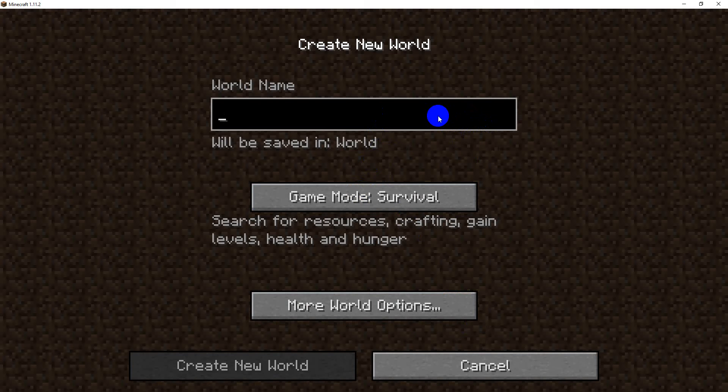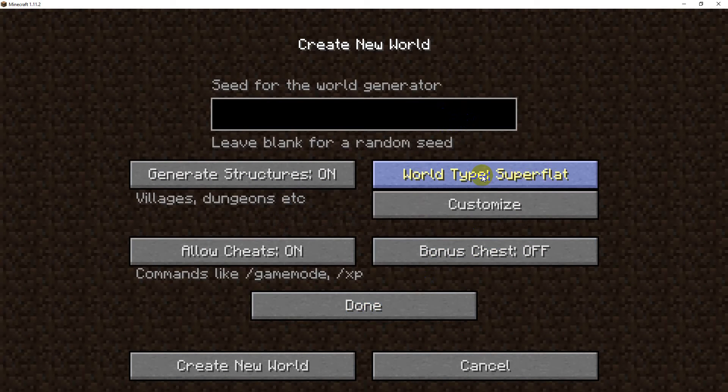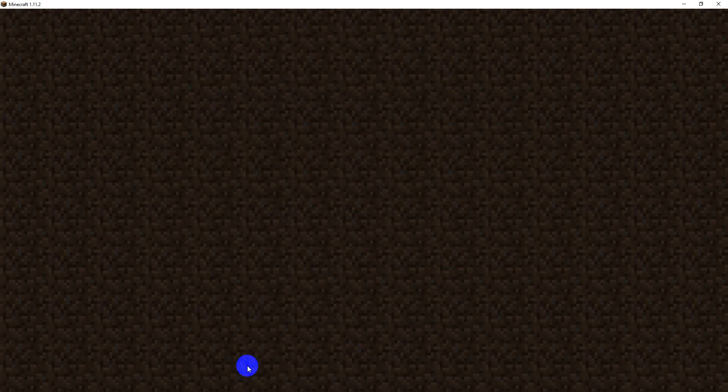Let me call this world Lucky Block, and then creative mode and super flat. Cheats on, bonus chest on. Generate structures. Create new world.